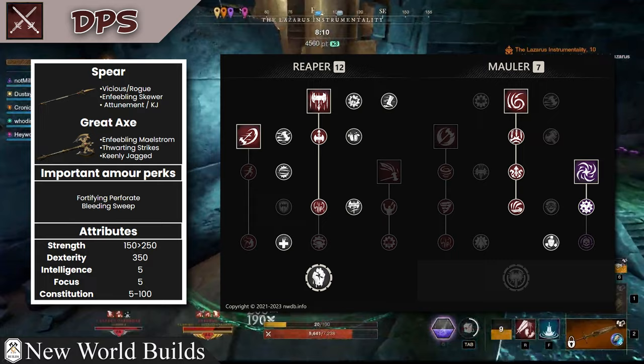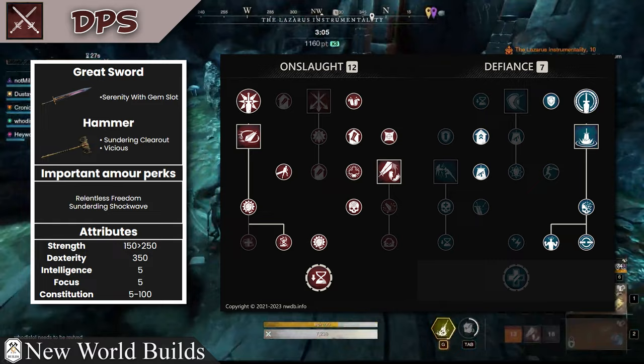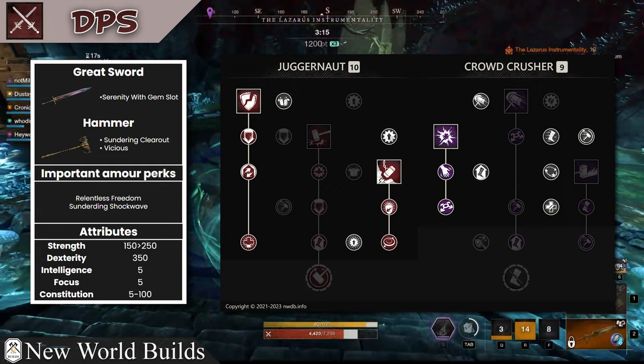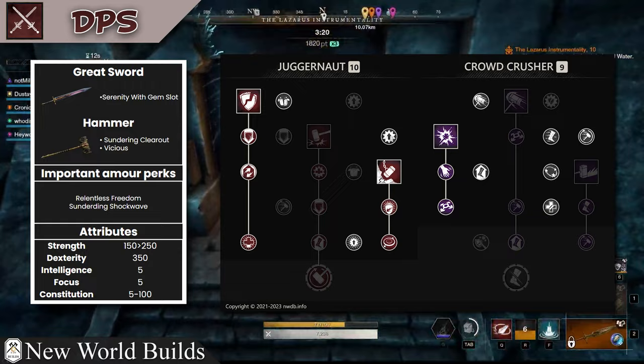Next up you have your greatsword/hammer. The greatsword is your hack-and-slash DPS; it does have the utility of rupture, so make sure you're using that to help group mobs a little bit tighter. Then use your hammer to help keep rend uptimes with armor breaker. When fights start to get a little bit hairy, don't be afraid to CC the mobs — it will help keep your team alive.